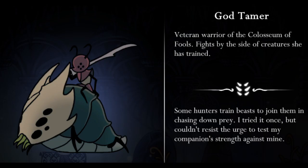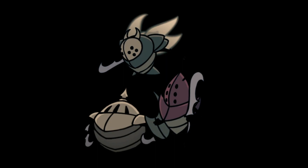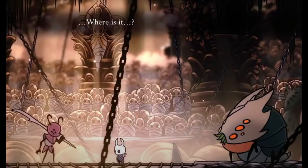Number 1: God Tamer. A 2-for-1 special consisting of a couple of badass characters — the hard work required to witness these two in action is well worth it. I love the idea of the Rider and Beast being a team, yet fighting separately. This boss is also integrated perfectly into the lore and combat system of the Coliseum. Super impressive all around.